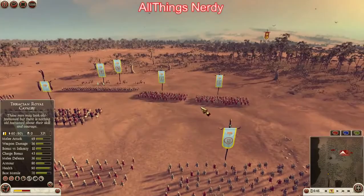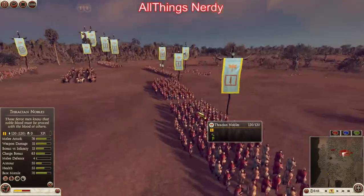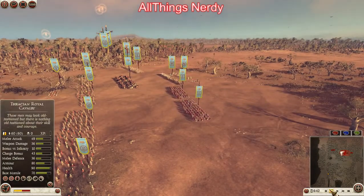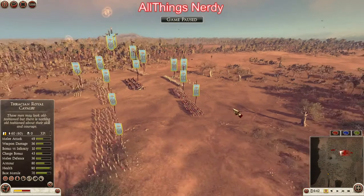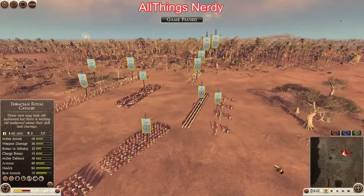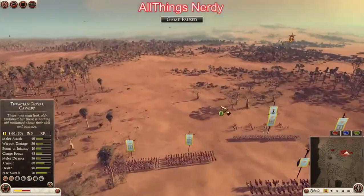You may have seen in the initial screen that my opponent brought elephants. I didn't think he was going to bring elephants, but I had a sneaking suspicion he would, so I did bring some archers to hopefully take care of them. I'm going to introduce you to my army. Up front I brought some mobile scorpions.